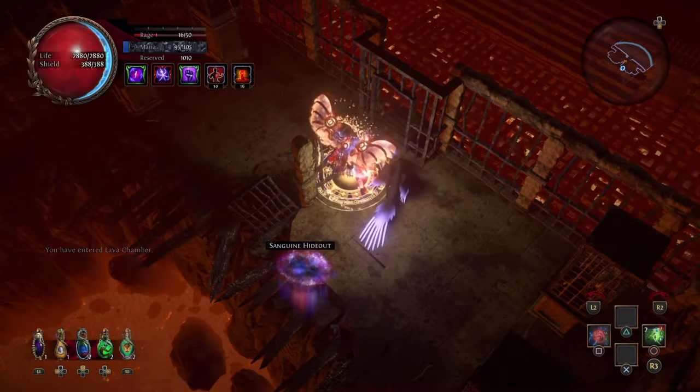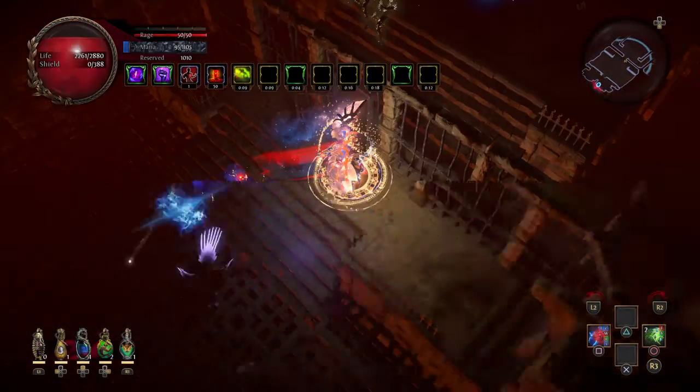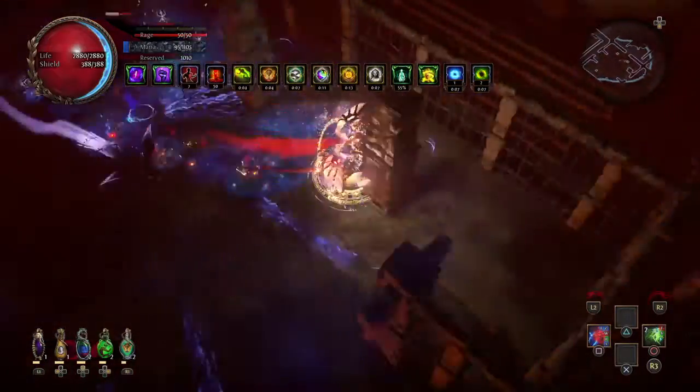With this build you have to wait for your rage to come up — so once we're at 24 rage, we're good to go. You press one button and now you don't even have to press anything for the rest of the map.